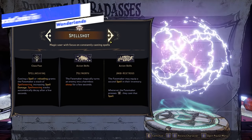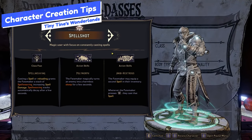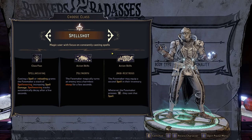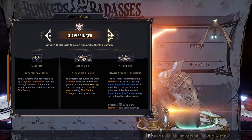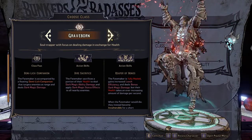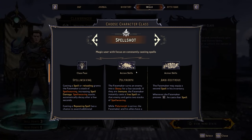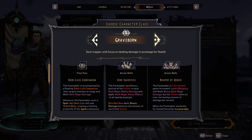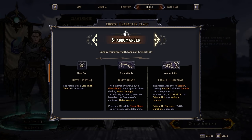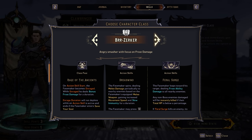I'm going to have a separate video talking about all of the different classes, their strengths and weaknesses, and which one you should pick. But at a shorthand, there are six classes: three lean more melee focused — the Brr-Zerker, the Clawbringer, and the Spore Warden — and three lean ranged: the Graveborn, the Spellshot, and the Spore Warden. At a certain point you can pick a secondary class, which can later be changed once you've beaten the game. The only decision you are permanently locked into is your primary class.